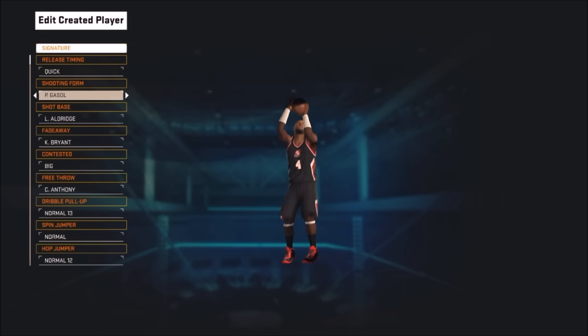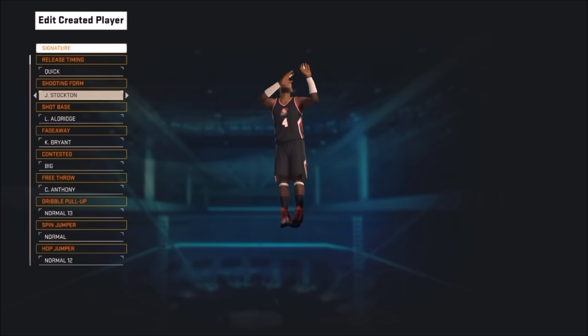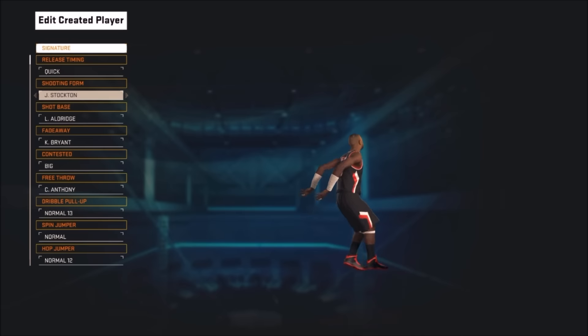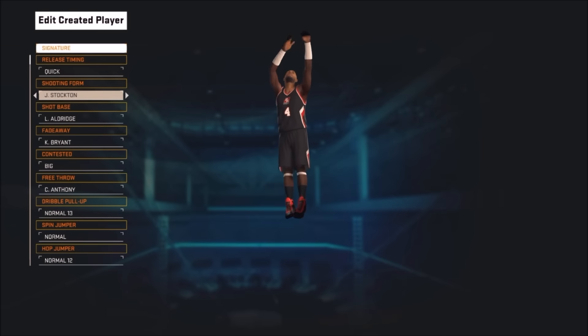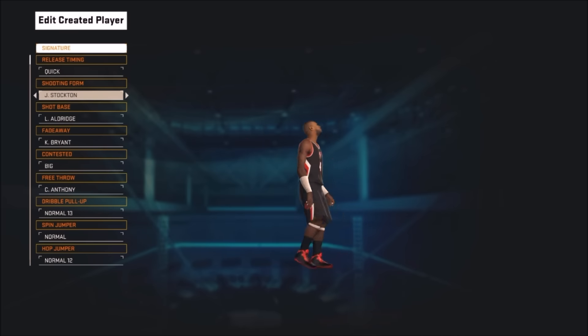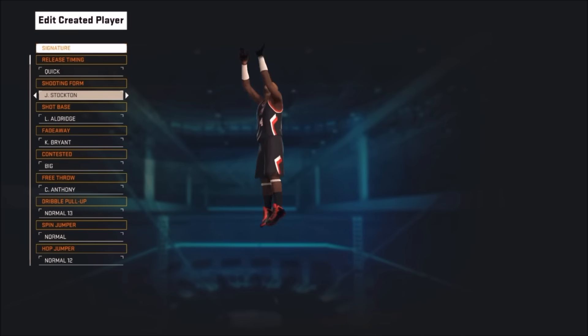Number four on the updated list would probably be John Stockton — yeah, John Stockton with Lamarcus Aldridge is actually really good. This might not seem like one of the good jump shots, but you need to try it. It's actually really good for the park and the rec, really good from the corner and from anywhere else. I actually like it a lot.